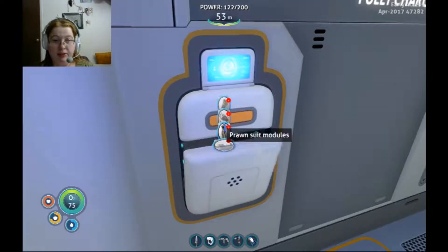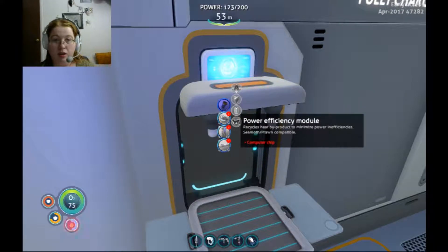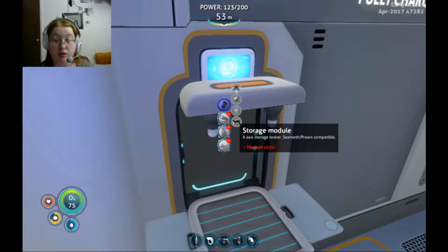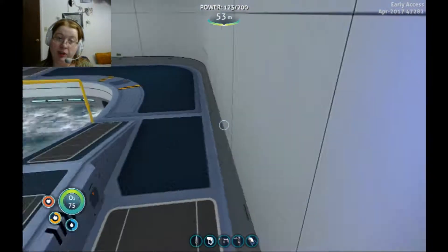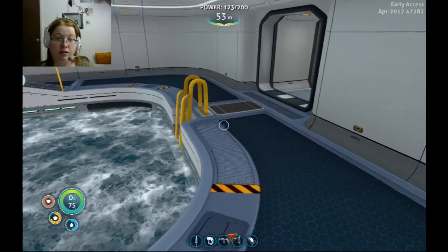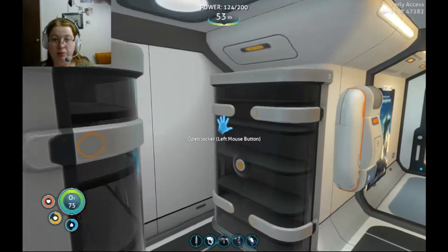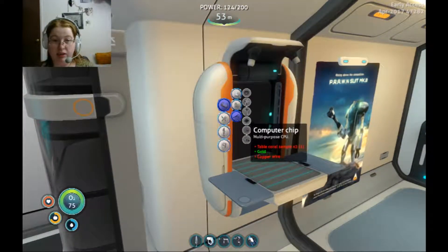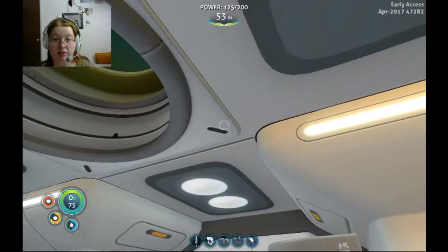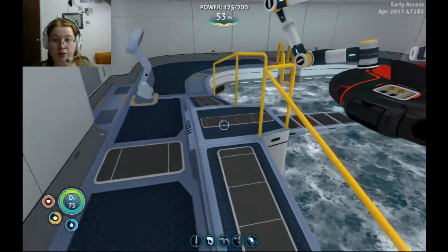Anyways, we've got a whole bunch of stuff over here. Let's take a look. Pressure compensator — we could use that. Storage module, we've got that attached. We just need a computer chip for the Moth. What does the computer chip consist of again? Table coral sample and copper wire — and we have the gold on us. So I guess we're taking Baby out for a little jog real quick.